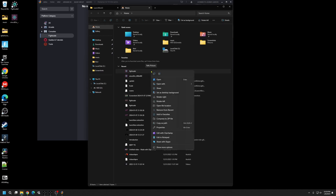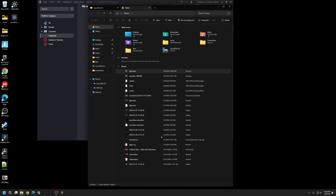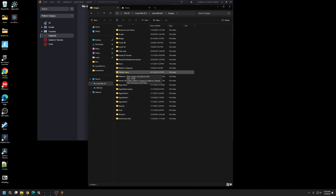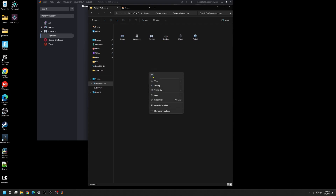Go ahead and copy or cut that file. Now open your Launchbox folder, come down to Images, then down to Platform Icons, then Platform Categories, and paste your Fightcade icon here. It's going to be larger than the other images and that's fine.